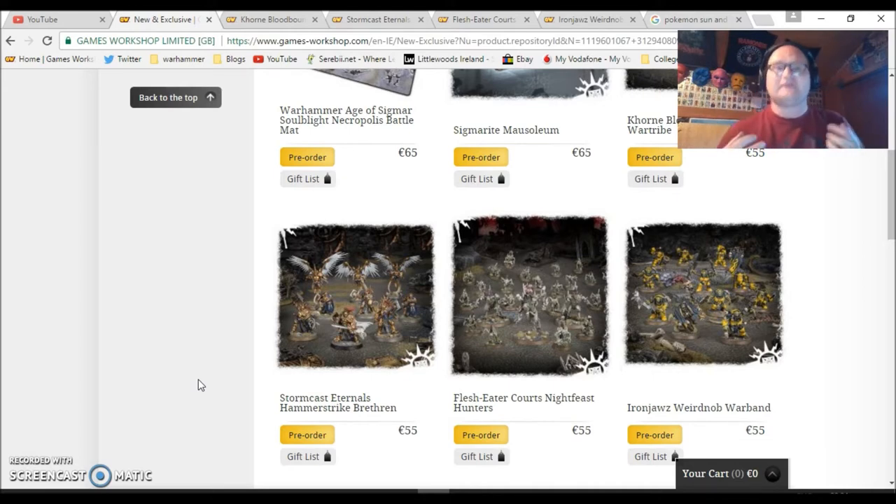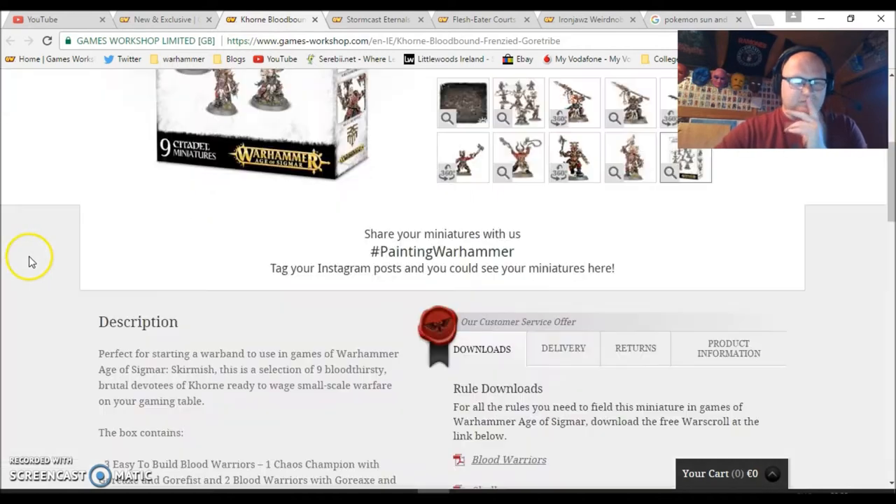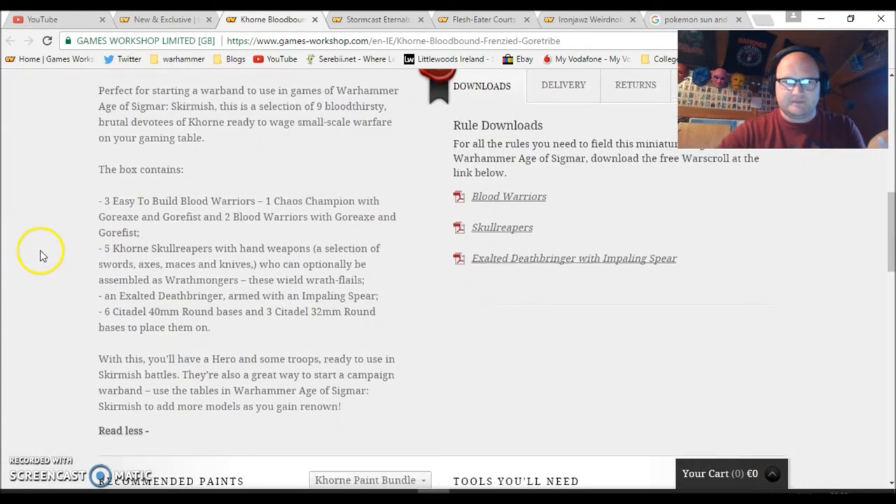Before I start, make sure to leave a comment below and guess which one you're saving the most money with — and it's a substantial amount of money. When I worked it out I was like, do I have to double check this? That's a lot of money. As far as I can see I'm correct, but if I'm not make sure to let me know. So let's start with the Khorne Bloodbound Frenzied War Tribe — you get nine models.